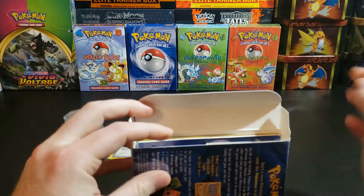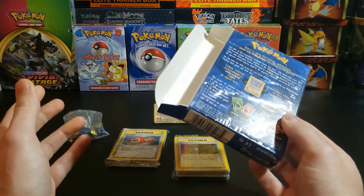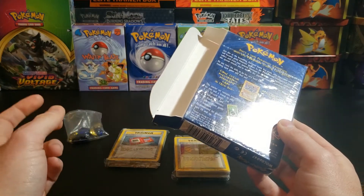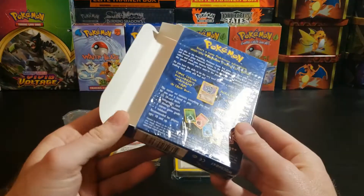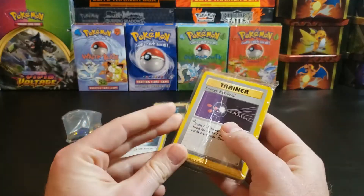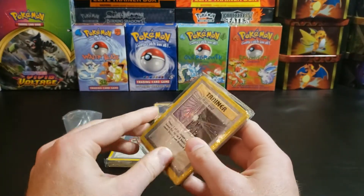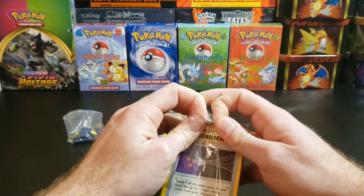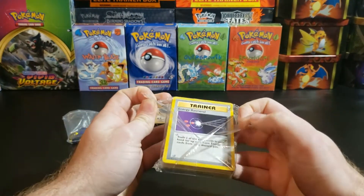If you're curious where I got this information, go to Google and type in 'two player starter deck e4' — that's the letter E and then F-O-U-R like the number four. That's the big Pokémon thread you can go through to see exactly what's there. Now we're going to get into these beautiful shadowless cards, which will all go straight into sleeves after this.